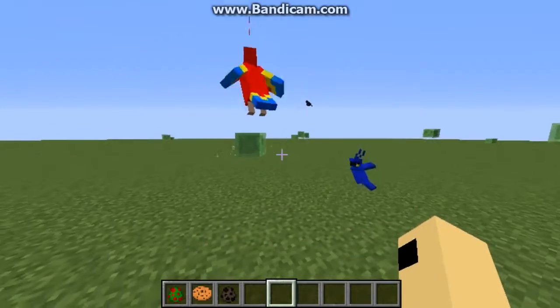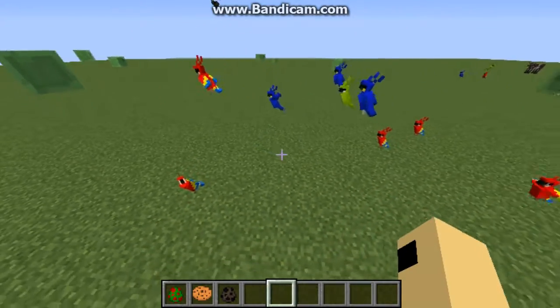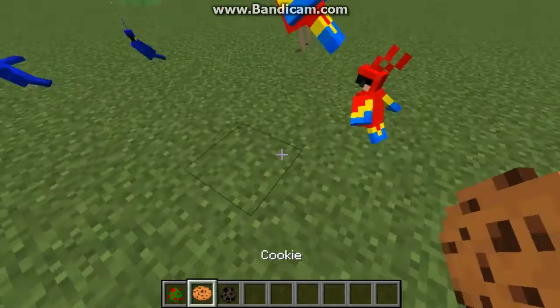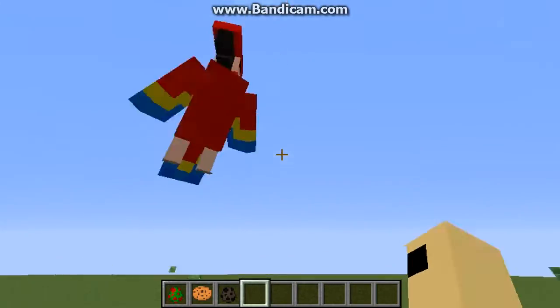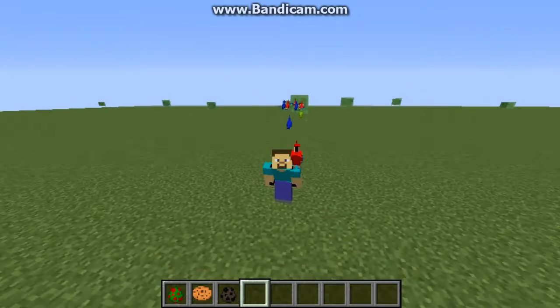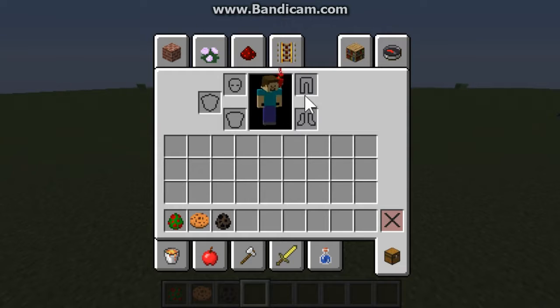Now they fly kind of slowly. I don't know how frequent they spawn in the jungle. Now let's tame one. They make the same feeding sound as the llama and horse. You left-click and boom, he's on your shoulder! How cute is that? And if you look in your inventory, he shows up just like armor.